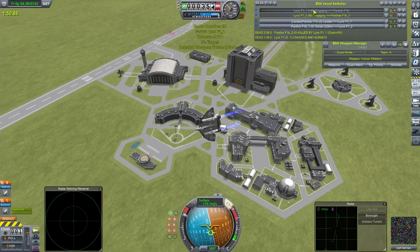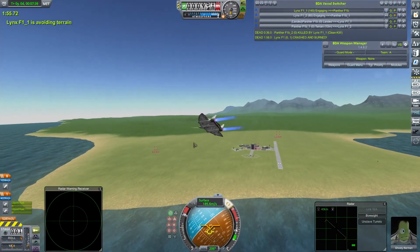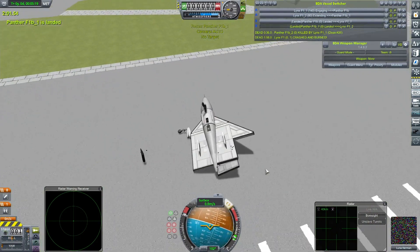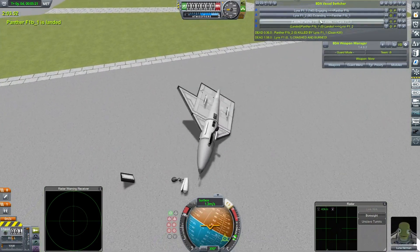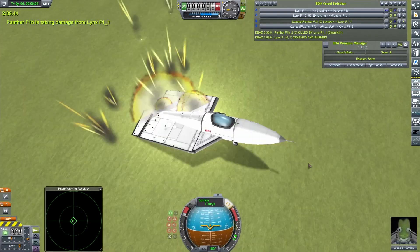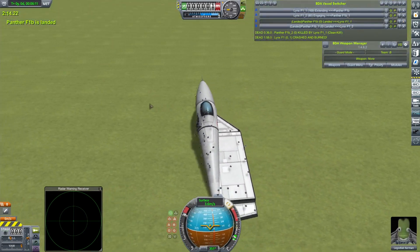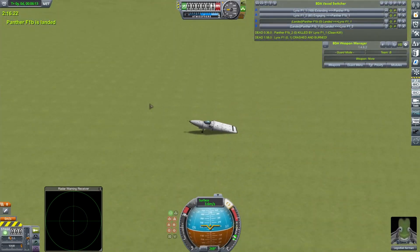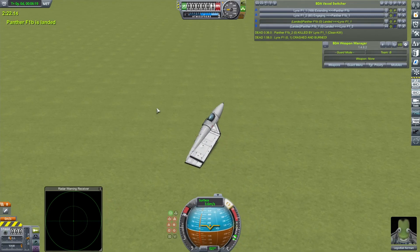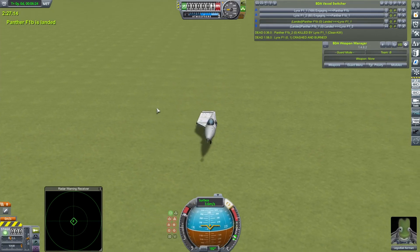Ghosty Kerman is coming around now to engage. The Panther has crashed to the ground — that's a lot of bullet holes. Apart from a bit of a crash and the sound bug rearing its ugly head again, it's the first test passed for the Lynxes. Let's move on and see if they can replicate that success.